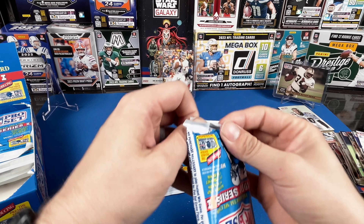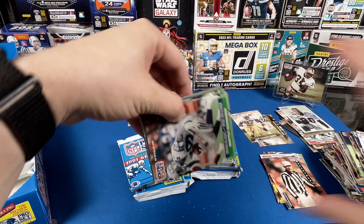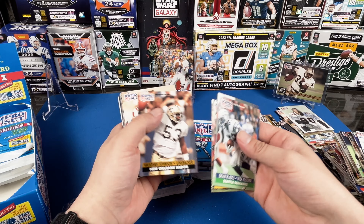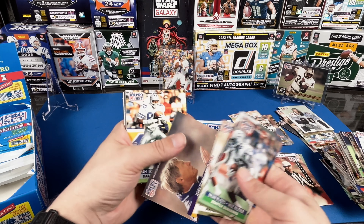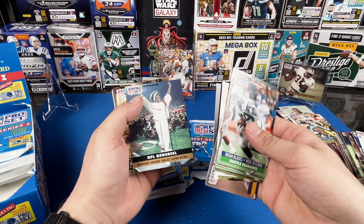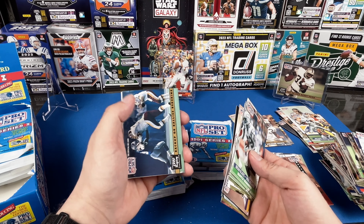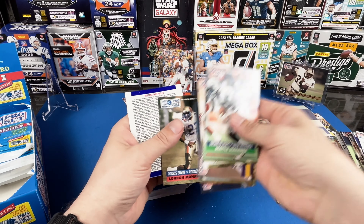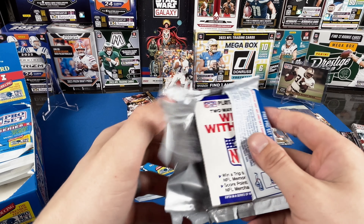Look at those uniforms and those pads back in the day - that was wild. There's an Elway, I'll go ahead and pick Elway up - that one ain't too bad. I think Aikman's also in this one. I'll get the Kelly and the Warren Moon picked up too after the video. Oh, Elway - the Denver Broncos can't be made good at all and they took our Sean Payton.